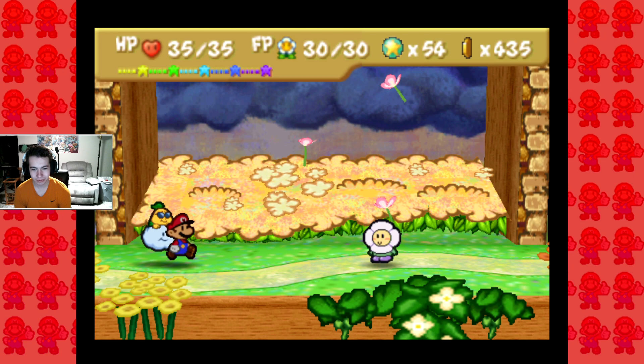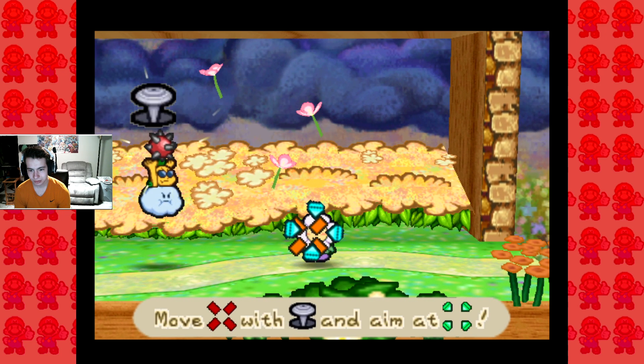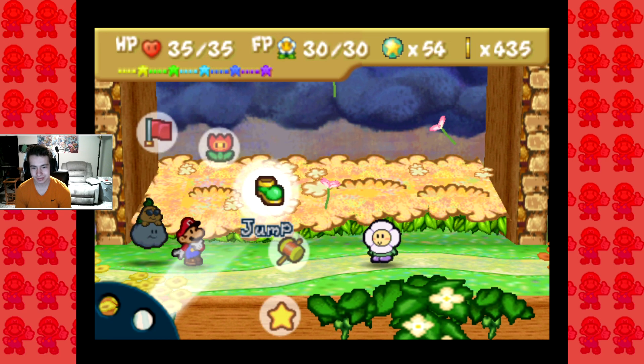We're gonna give him a shot — I really like his character. So if I can make him good, you know? On center! Yeah! See, that's easy.